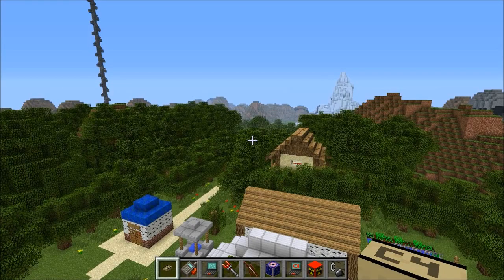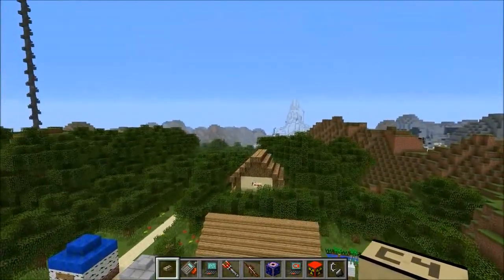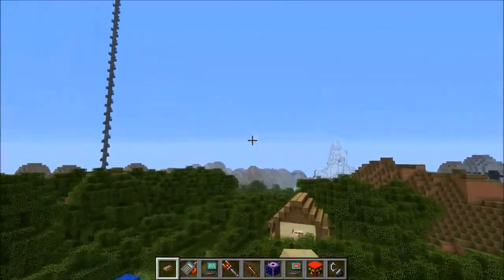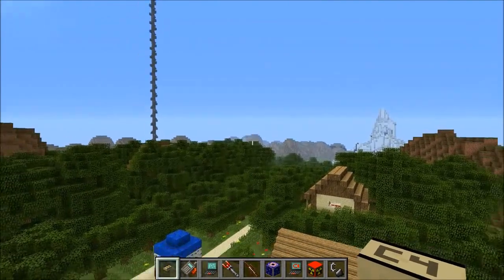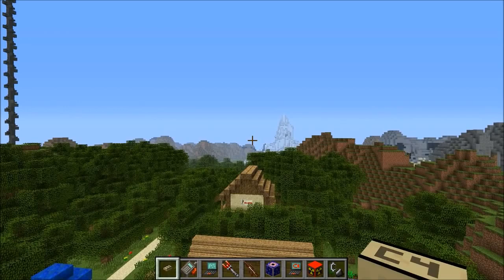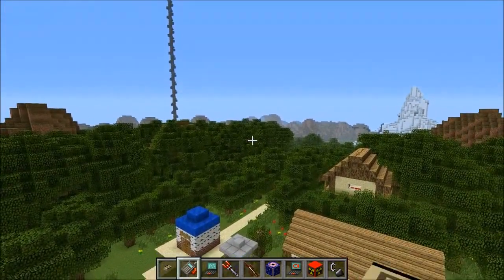Hey guys, it's Pat, welcome back to another Minecraft video. Today we are in a Dragon Ball Z map - a complete recreation of almost all the different areas in Dragon Ball Z. What we're gonna be doing is blowing it up. I love Dragon Ball Z too and I think it's gonna be really cool to explode everything. The mod we're using is Explosives Plus - the newer version - and it's got some really cool stuff.